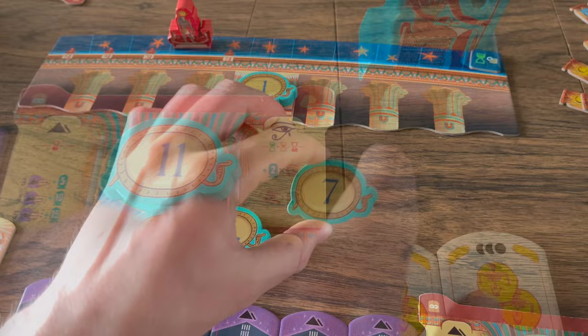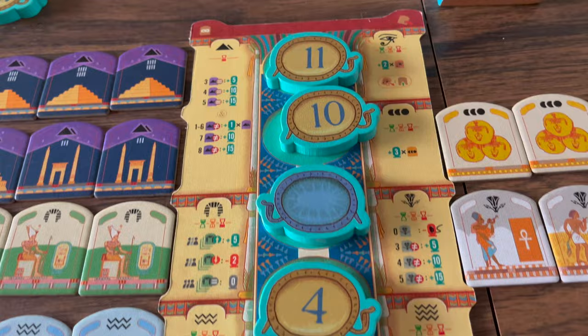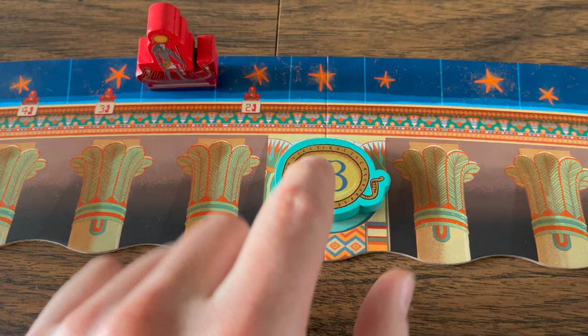In addition, the winning player will exchange the sun disc they used to win the bid with the one on the board. The new disc is then placed face down on their board to use next round, and the one they used to win the bid is now on the board.